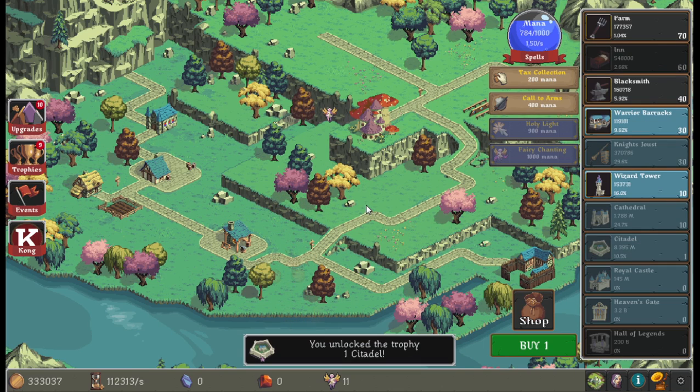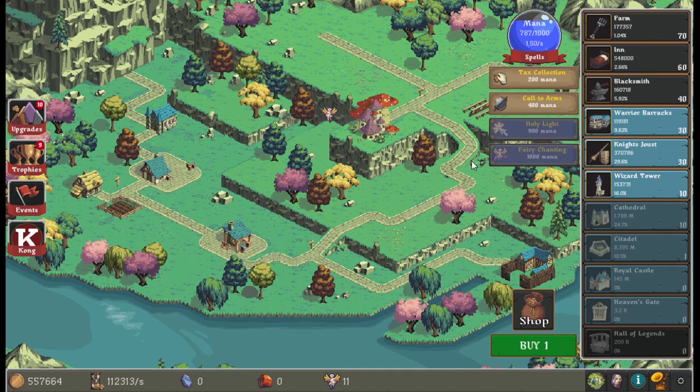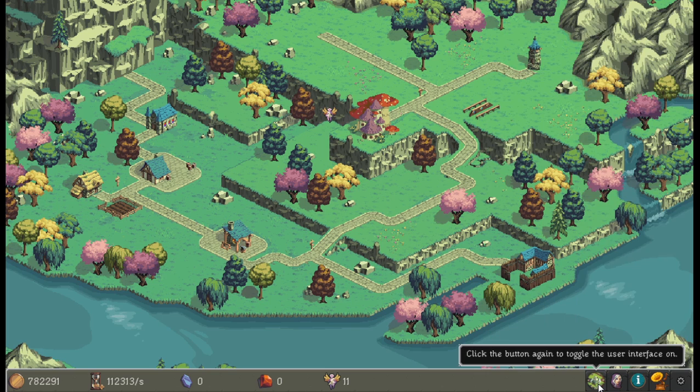Alright, citadel — bought one. Where'd they put the citadel? That's barracks. I bought a citadel, it's somewhere on the map.